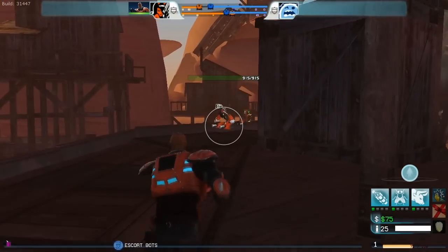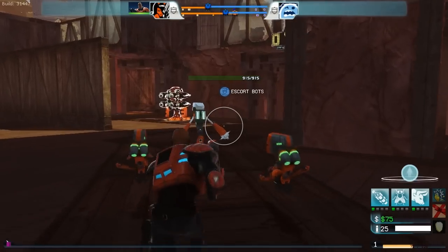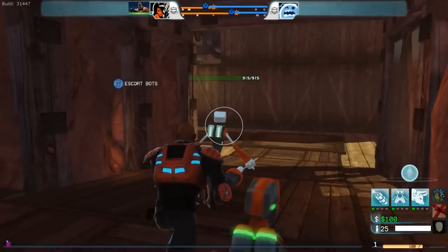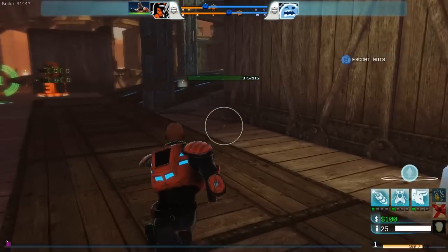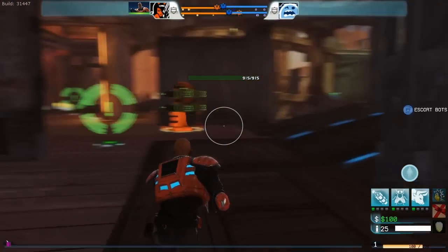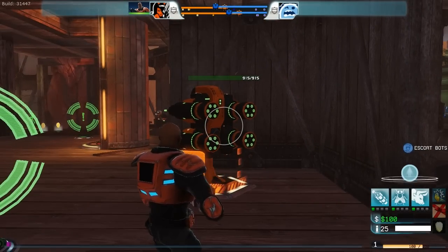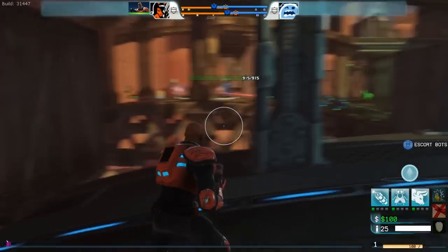We've got a bot wave coming out right here, so we're going to follow it. The little bots right there are slim bots. The larger one is a shady bot, which has more HP and a bit more damage than the smaller ones. This turret has lost its shield since there were bots that recently came by and took the shield down. It will go back up after a while if no bots attack it.